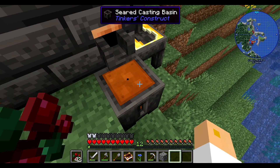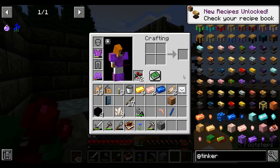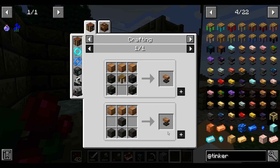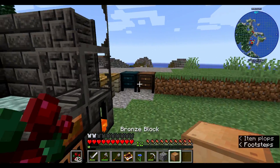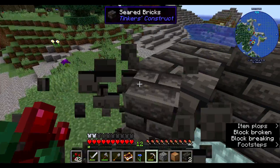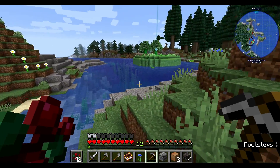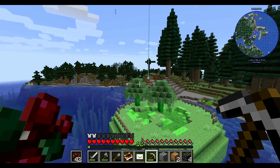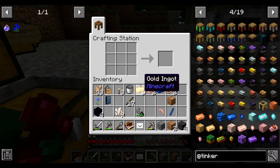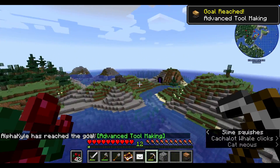We need seared stones, which I could just cast off the top of this — I need three of these. This is cheaper, isn't it? Why is this one just strictly cheaper? There we go. Like, I'm not crazy, right? That one's just strictly cheaper than the other one. Advanced tool making — there we go.